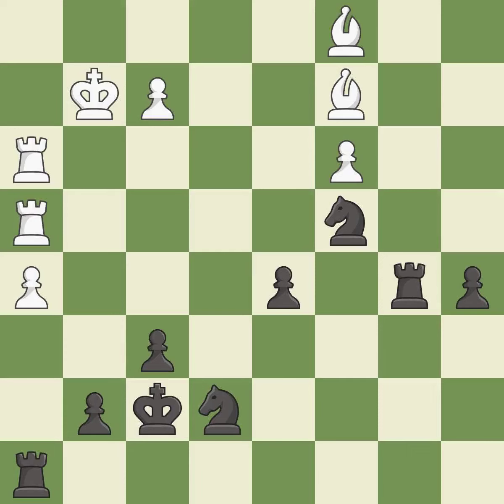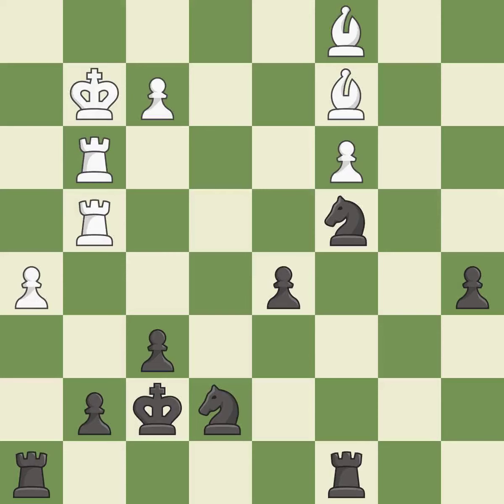That's what I would have recommended. A solid choice. Right on target. This connects the rooks, which helps them coordinate together in the future. This threatens to push a passed pawn towards promotion. The rooks are coordinated and powerfully doubled on the file. This protects an under-defended pawn that is under attack. This defends the attacked pawn. Very precise.